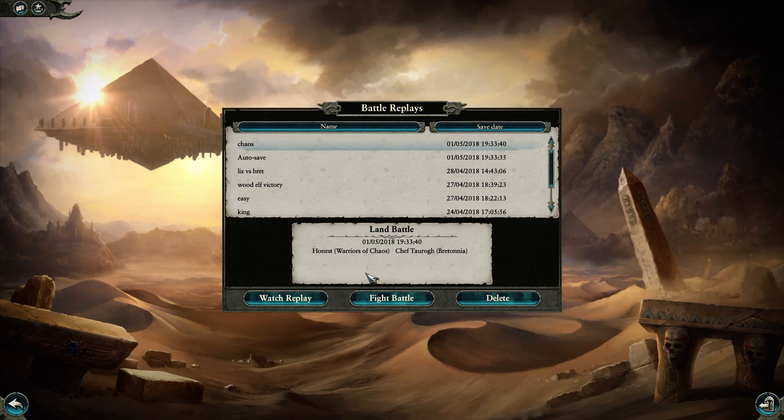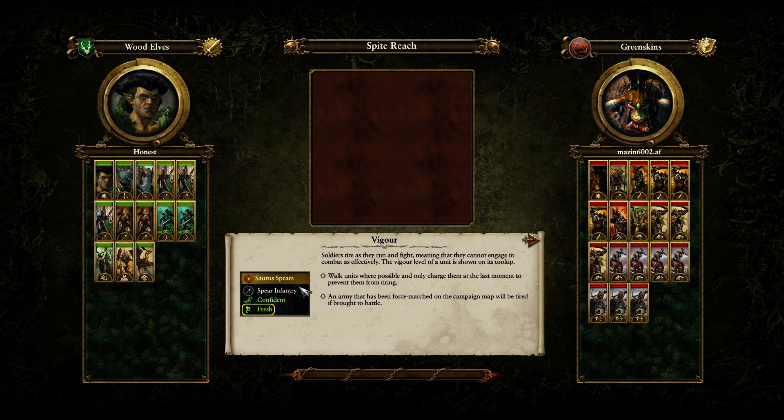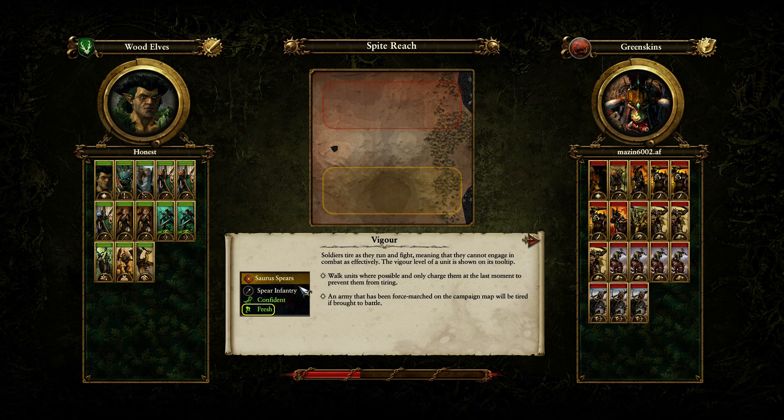Instead of ending it there, I've got one more very quick video to show you. Loading up — we can see it's Orcs versus Wood Elves. We've got Orion, Branch Wraith, and Waywatchers — that's the one — against Azag the Slaughter himself with a very hard and tough-looking force behind him. I've also got a Dragon on my team — dragons are very rare for Wood Elves.